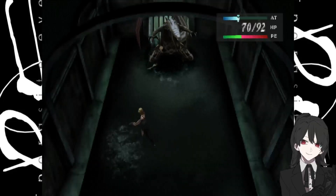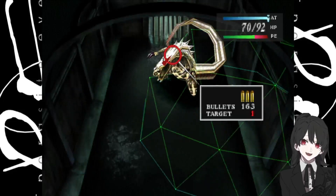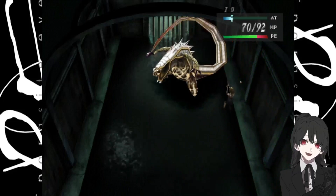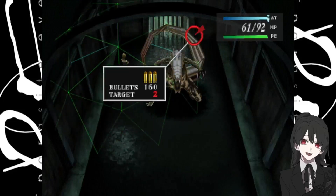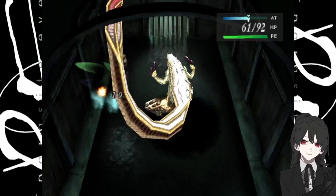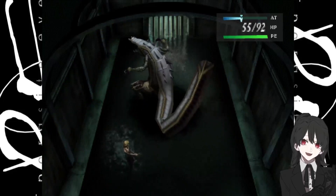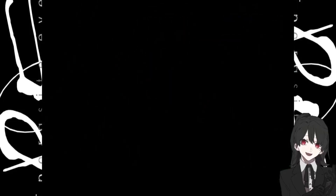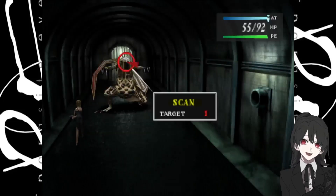There are two targets — it might only look like there's one at first, but there's the main sewer crocodile himself and then there's the tail. We want to take out the tail first, as it gives him more attacks — that sonic wave attack as well as that tail slap. There we go, his tail is down. Now we switch tactics a little bit, and not only do we switch tactics but we switch points of view as well. Let's scan him and see what he's all about.